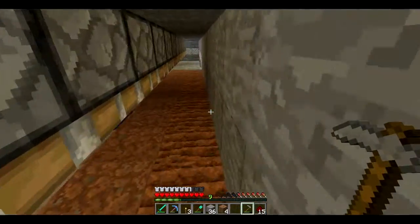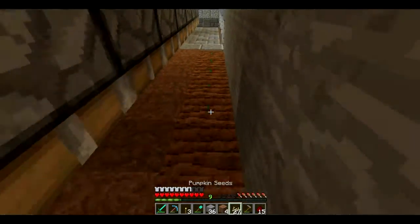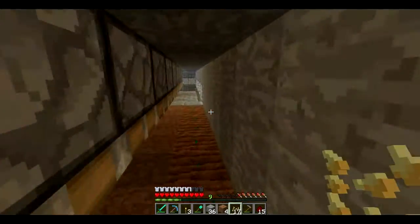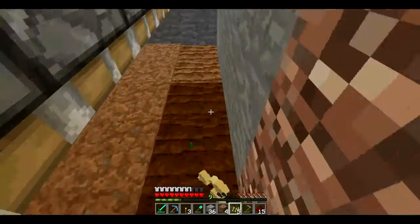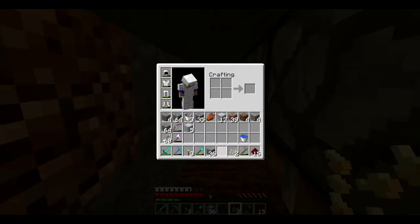The water should be placed correctly. Now I need the pumpkin seeds. I can bone meal this because I have so much bones now from my mob thing. I should be able to bone meal that. I don't have food on me so I might start getting hurt. After all, it is on hard mode.